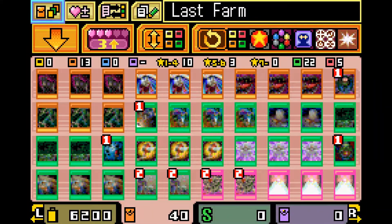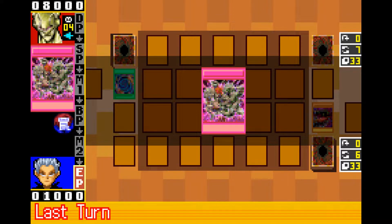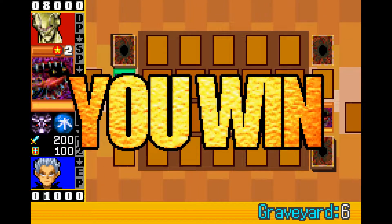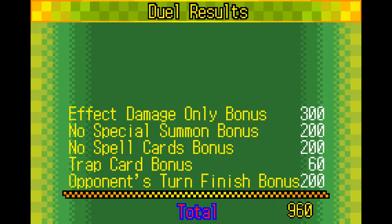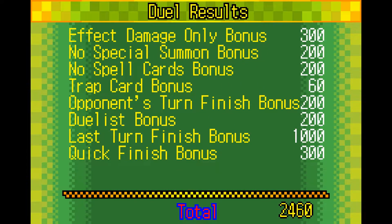Enter Last Turn OTK — a combo deck that relies on Wall of Revealing Light, Last Turn, and either Jalgen the Spiritualist or Jals of Dark Demise in order to win the game instantly. Simply pulling off this combo gives you a ton of really good rewards including winning on an opponent's turn, low life points, no special summons, effect damage only for some reason, and an extra 1000 points for the last turn finish bonus.